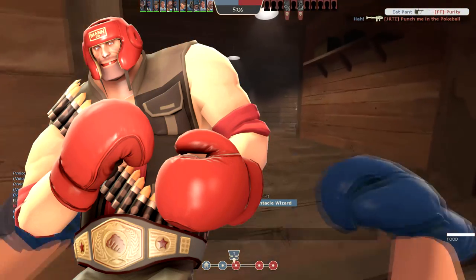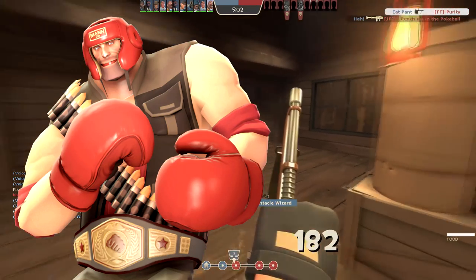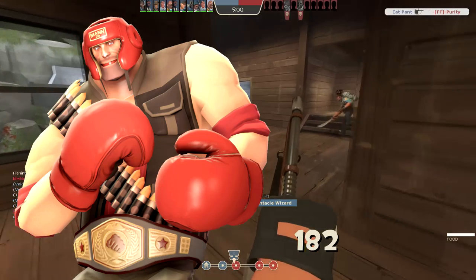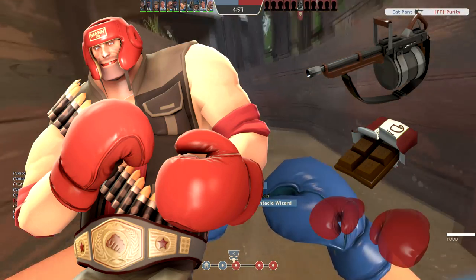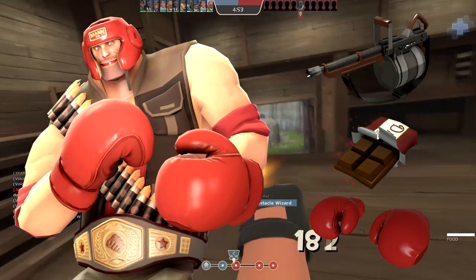It's so deadly, in fact, that it's enough to make Soda Popinski look like a tiny man compared to the boxing prowess of the heavy weapons guy. The loadout consists of the Tomislav, the Dalokohs Bar, and the Killing Gloves of Boxing — all items are part of a boxer's unique, damaging, and impactful arsenal.